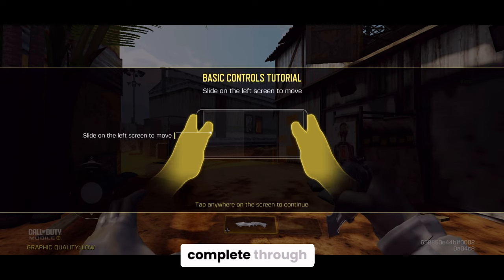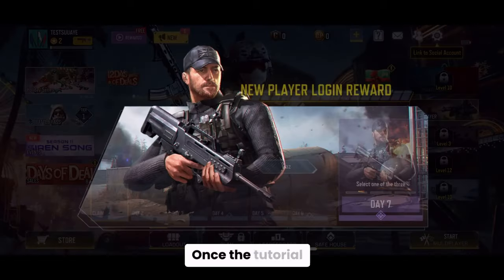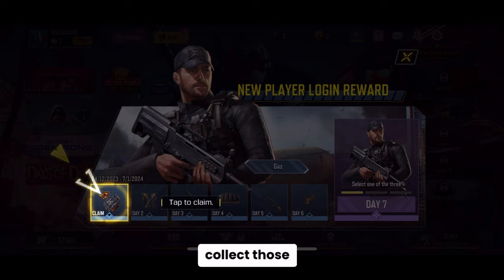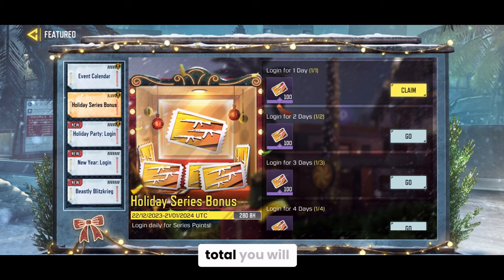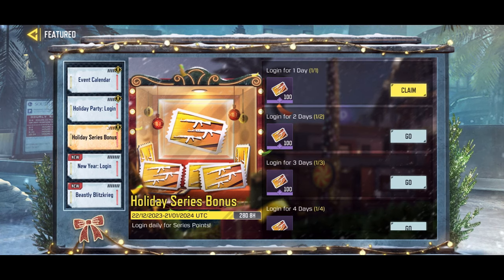Create a guest account and complete the tutorials. Once the tutorial has been completed, collect those points — I am talking about the login points and the 3 million likes points. So in total you will be getting 800 points, which is equivalent to 8 free spins.